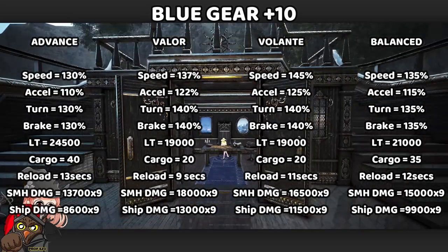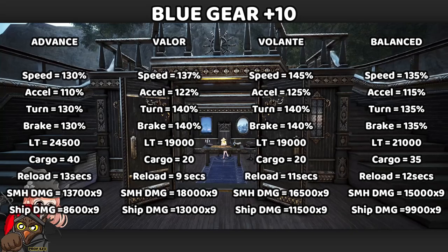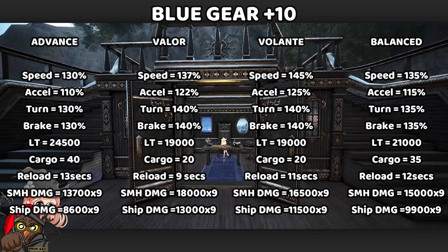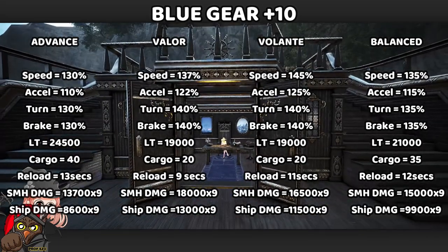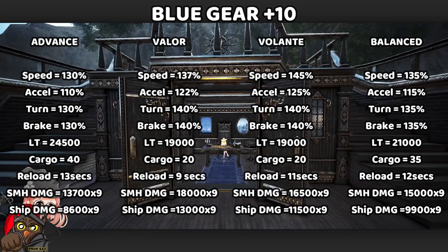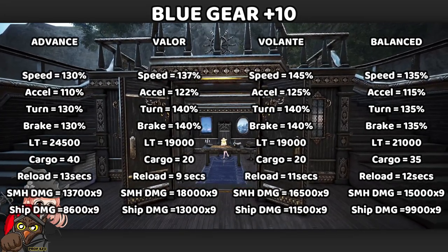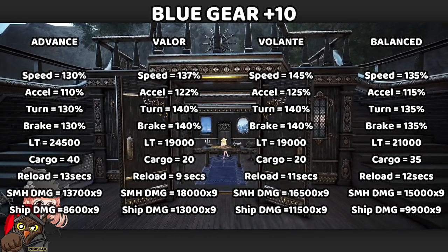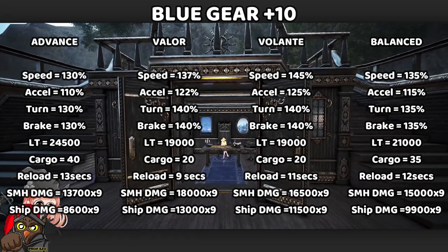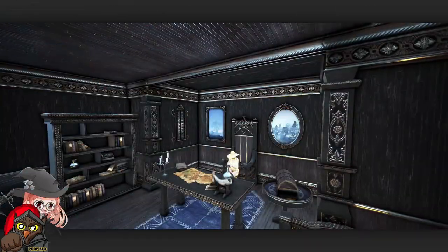Balance has solid stats but doesn't excel in any category. Its reload speed is second to last after Advance, sea monster damage is 15,000, and weight and cargo space sit in the middle between Advance and the combat ships. Its speed of 135 is only 2% lower than Valor. Most people who choose Balance just want one character and don't want to manage multiple ships.